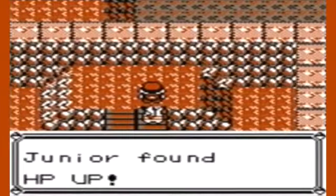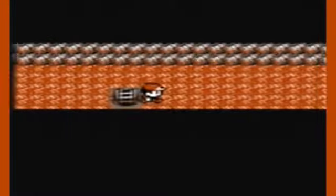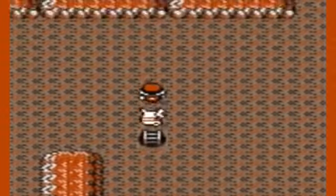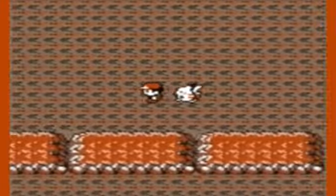We meet Team Rocket — some strange organization. Oh look, we get an HP Up! That increases the HP stat of a Pokémon. I wish that was a PP Up or an Ether actually, because that's what I need at the moment — I do want to battle all the trainers in this place for experience.